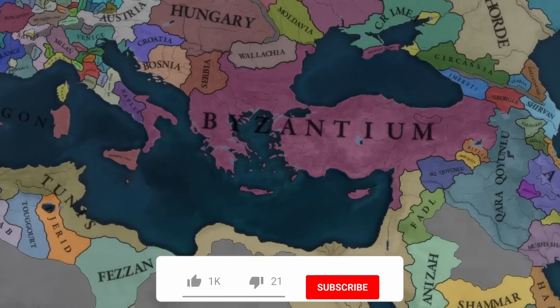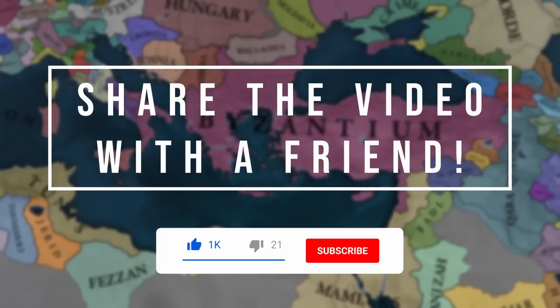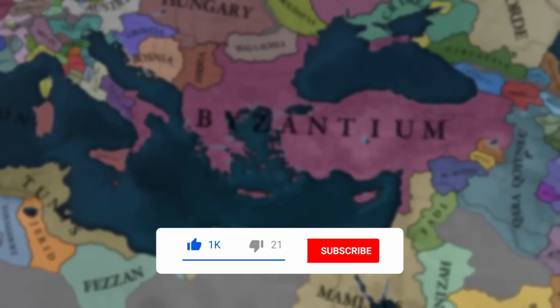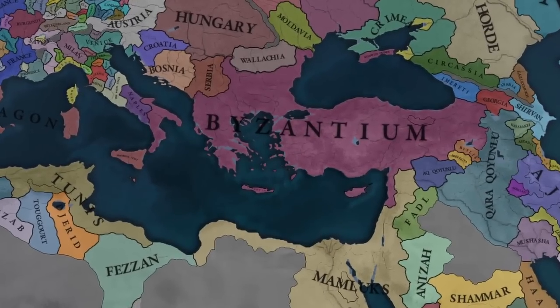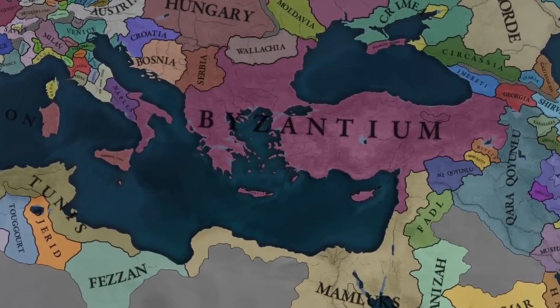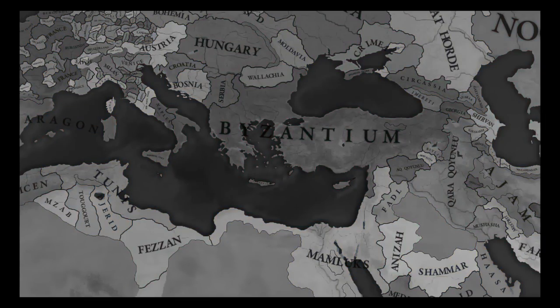I'm sure there are many Romaboos that will be very excited to see this video, and I'm also sure there are going to be some Turks that are not so excited - but you're all cool with me. This is just a game, so don't take it too seriously. These borders should be pretty close to the 9th century. Forgive me for any discrepancies - the EU4 provincial system is not perfect, but I did what I could.